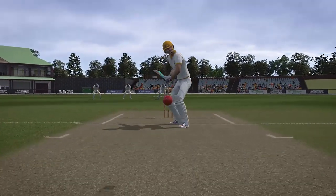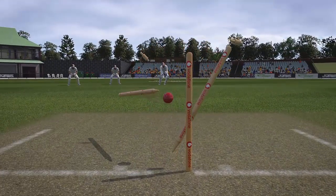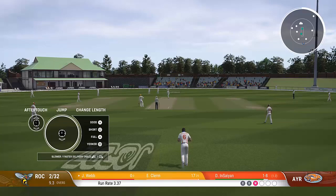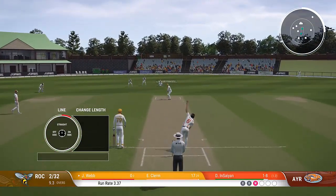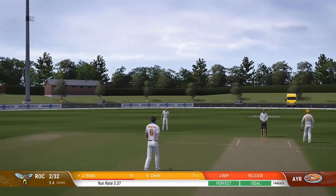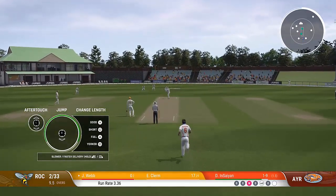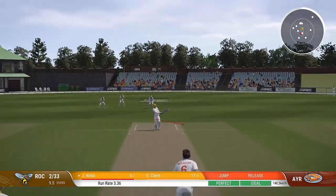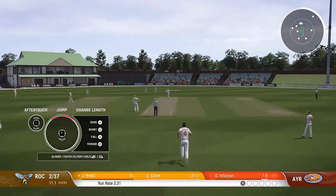Look at this — beautiful. The seam position is horizontal — or vertical, I don't know — it's facing directly from point to square leg. But that is a beautiful ball, knocking out middle and off stump. You love to see it. A good start to this game. The fielding sort of put us on tilt for a second, but we came back with a vengeance.